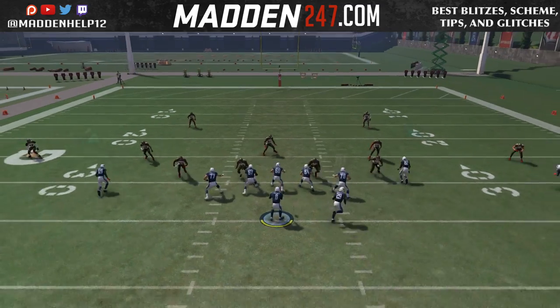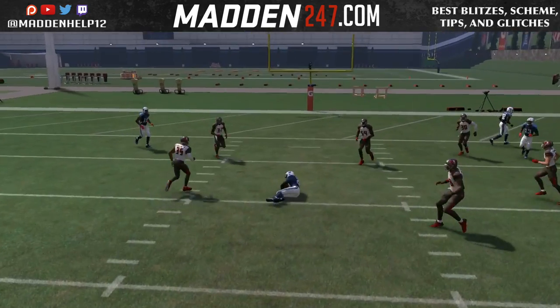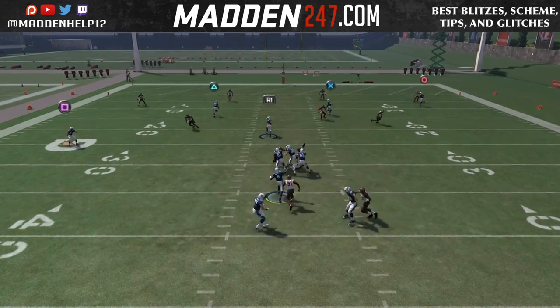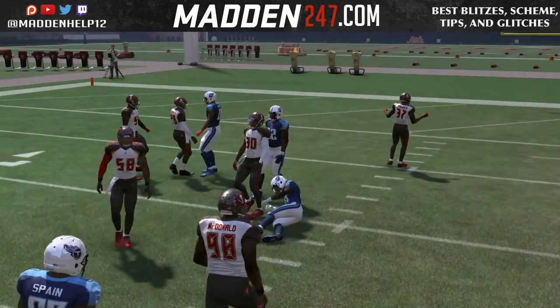That's the best way to utilize this playmaker. To playmaker real quick, you hold L2 and then whatever direction you want on the right stick.